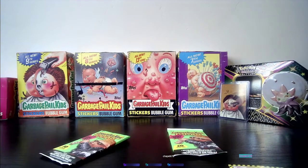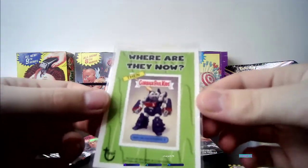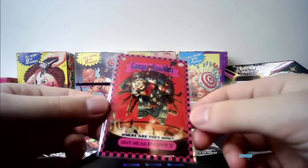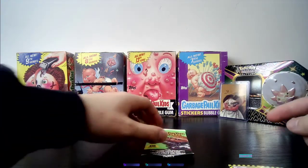Wow, we actually have a really awesome pack right there. We've got three pinks so far and three greens, so we're doing extremely well on the pull rates, which is fantastic. I'm just hurrying to sleeve up the Hothead Harvey. There we go — Hothead Harvey pink, Where Are They Now. This is going to be an awesome card, and that's just from pack one.